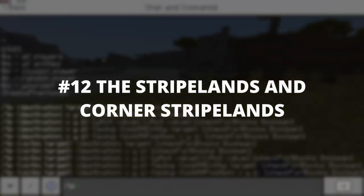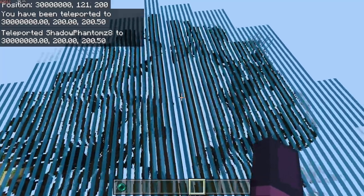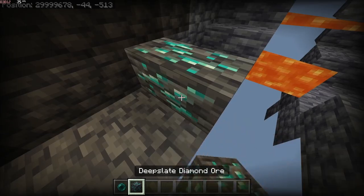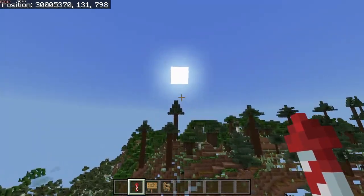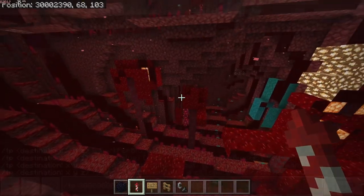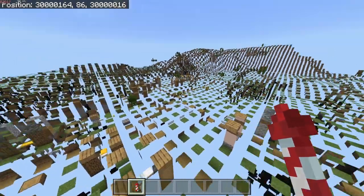Number 12: The Stripe and Corner Stripe Lands. To get to the stripe lands, teleport to these coordinates. You can throw an ender pearl to travel around. Blocks look super wide. You can travel around with Elytra too. This is what the Nether Stripe Lands looks like. To get to the corner stripe lands, teleport to these coordinates. Mobs are super glitchy.